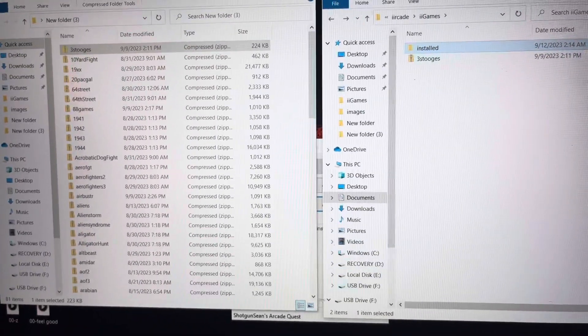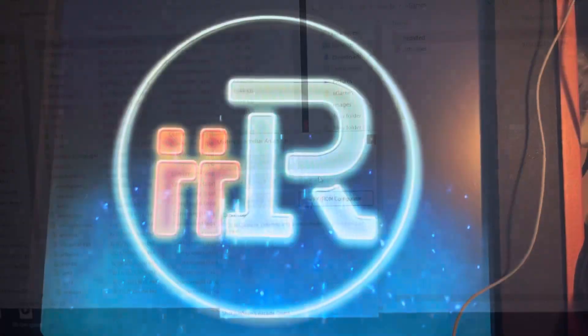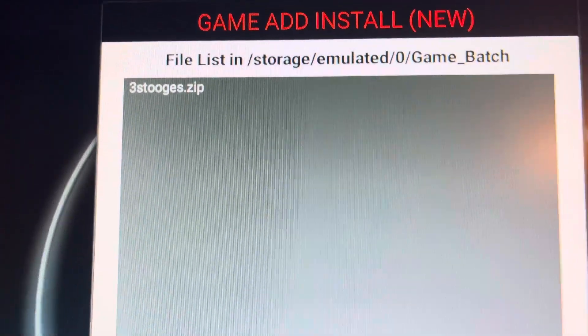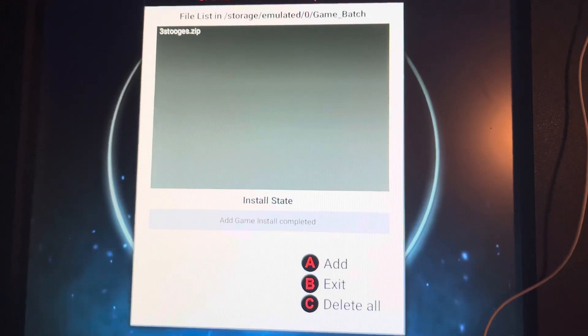Then you're going to push it to your machine. There's your game — Three Stooges. Press to install. Install complete. Let's restart.